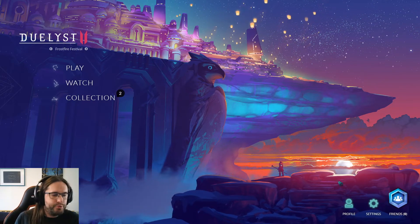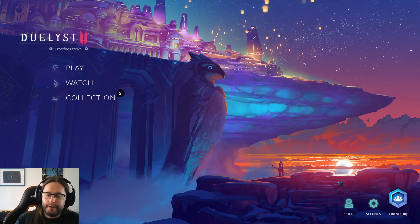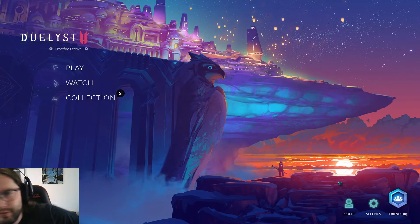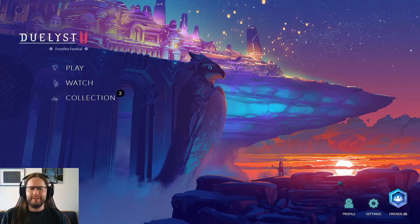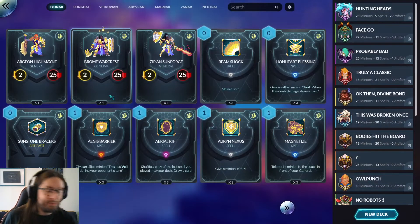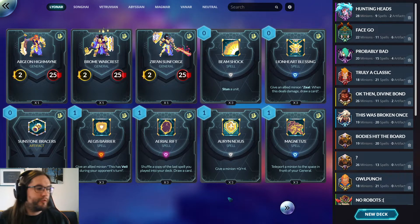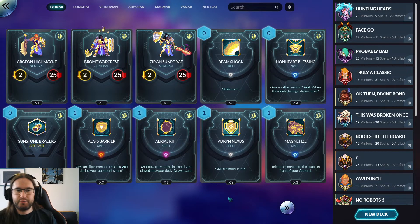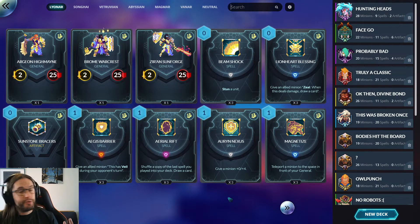We are back with another Duelyst 2 Network Test Weekend. I started a couple days ago and haven't had a chance to crack into it until now. I've got about seven or eight decks while I have some lunch. I think most of them are a bit bad, or at least sketchy, but let's experiment with some stuff. They haven't changed very much between the last Network Test and this one. We are still in two-draw land — you draw two cards at the end of each turn, you start with three in your opening hand. So that incentivizes lower curves.